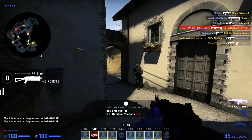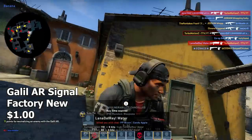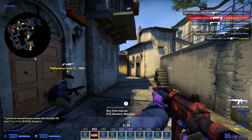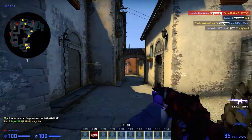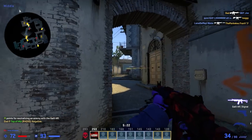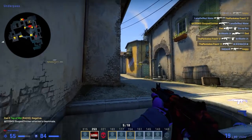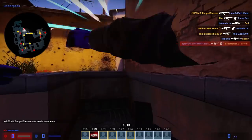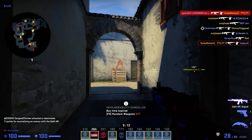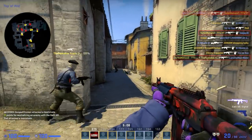Next up we have the Galil AR Signal, and the only reason I went with this was because it is pretty damn cheap — actually one of the cheapest Galils in the game. But in my opinion, this is severely underrated because it actually has a pretty cool design. It's mostly red, but then it has little accents of navy blue, and there's some purple on it too. On the actual skin itself, you can see a little bit of purple mixed in with the red, and it's just a really good look. It's cheap and it looks pretty cool.